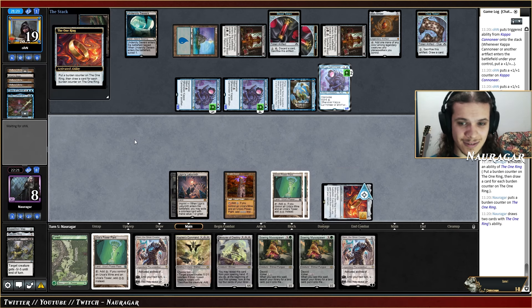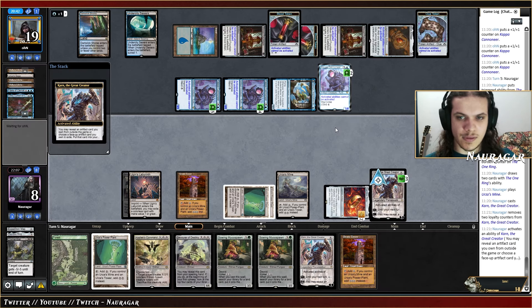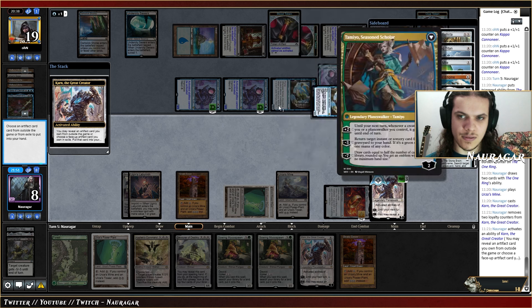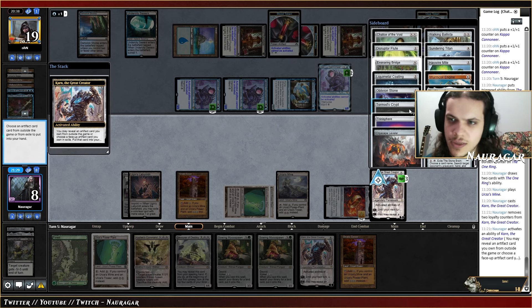I want Karn into play. Let's go minus, get One Ring. We have Oblivion Stone too — I think the One Ring and Oblivion Stone is really really good. Wait, if they have a counter they're going to counter the Oblivion Stone, and we cannot activate Oblivion Stone. They have Sinking to Stupor. They won — that was kind of interesting. Good game.